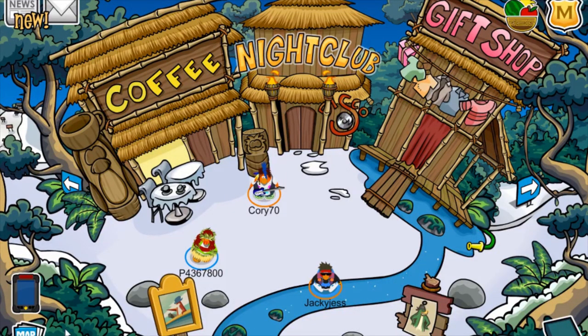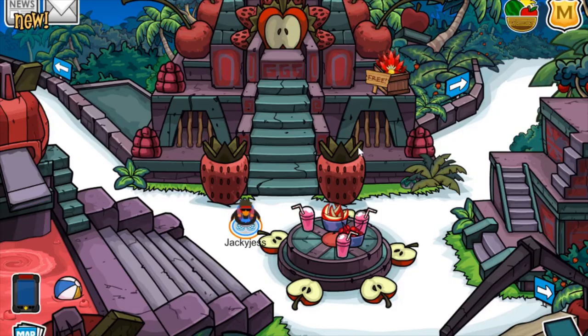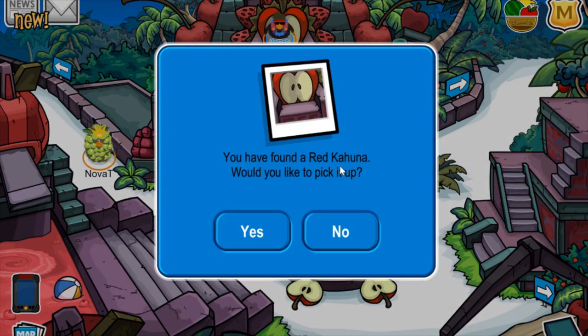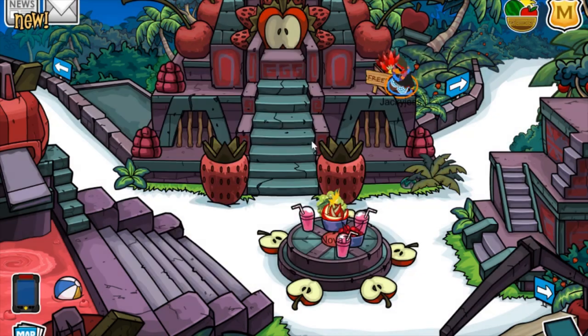Now onto some other free items you can pick up around the island. If you head up to the forest and walk up these steps towards the apple, you will receive this red kahuna background for free. And if you walk over here, you will also collect this other free item — it's a pineapple headband. Really cool.